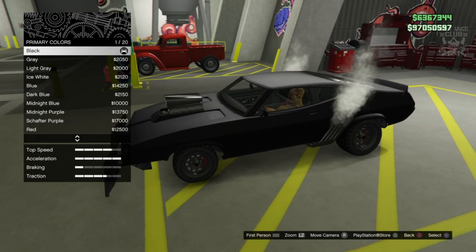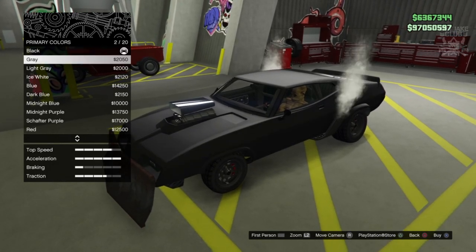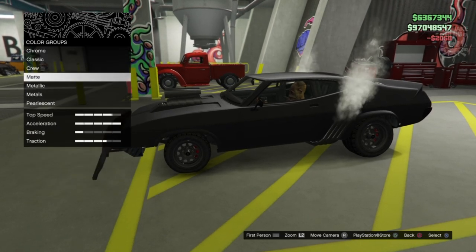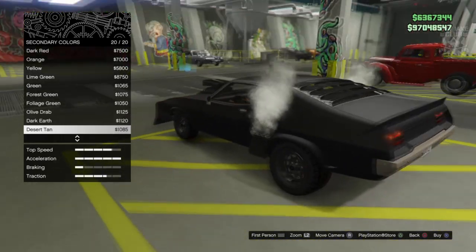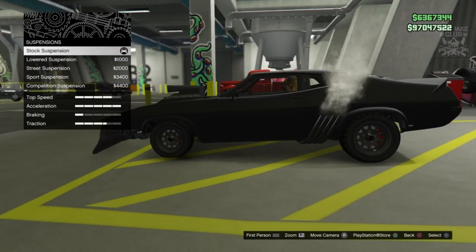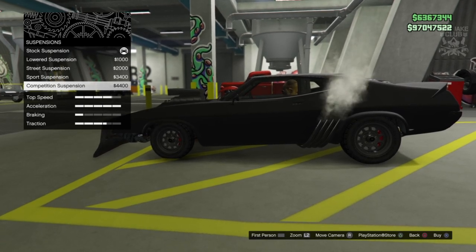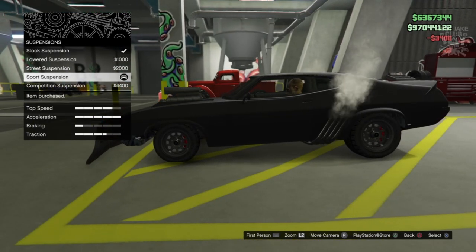We do get the option to respray it. We are going to go primary color, going into the matte options — it is black, but I think we can make that look a little bit better by going just gray, because gray still looks black but not as black. So we're going to go matte gray for the primary color. For the secondary color we're also going to go matte — it changes the rear bumper, door handles, and wing mirrors — so we're going to go matte gray again. For suspension, competition suspension actually looks quite good because it naturally sits low at the front and high at the rear — we could go sports suspension, that might be a little bit better.